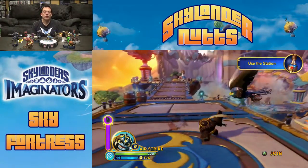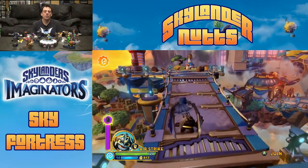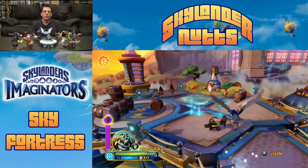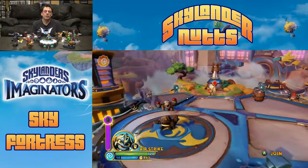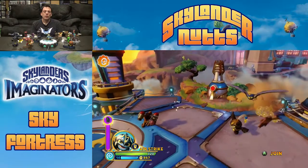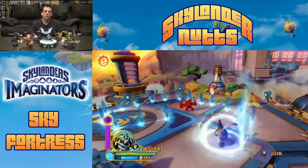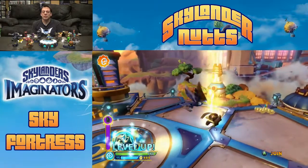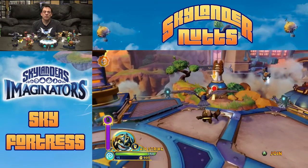Here we are at the Sky Fortress — Tech Skylanders are stronger here, but I'm ignoring that to use Airstrike for a while, and it's not too hard an area to need a tech skylander. Airstrike has an interesting secondary attack where he drops feathers — if enemies run into them they get attacked, plus the falcon comes down and slams the ground nearby. It's a pretty effective attack, especially with lots of creatures around.